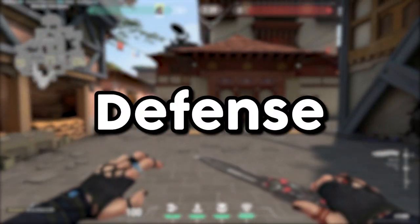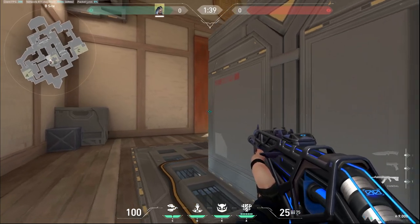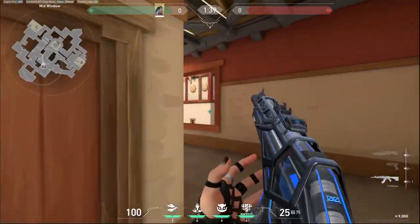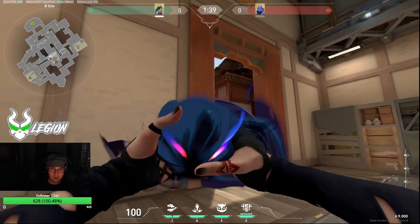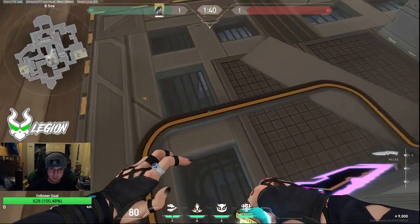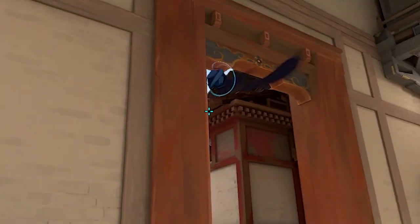Let's move on to defense. First, let's get B side out of the way. If you're playing B for some godforsaken reason, you might as well save your scam because there is no useful lineup for the start of the round — nobody is going to peek in time. That being said, just in case B main is smoked and you think they're walking up mid, I made this lineup. Walk up to this corner on the ground, put your crosshair in this black void looking area, and throw normally.